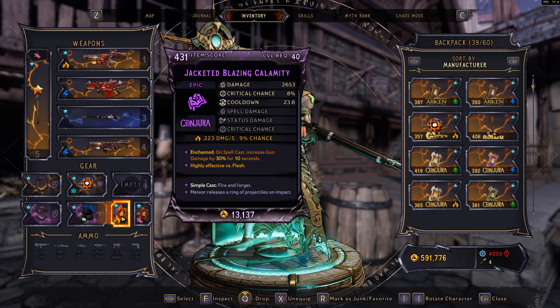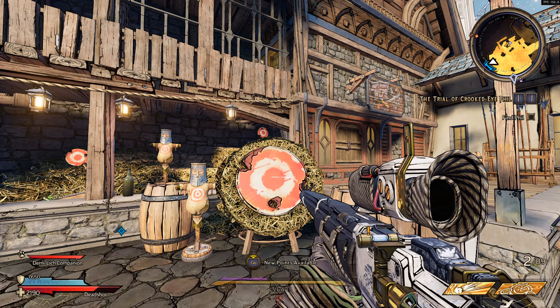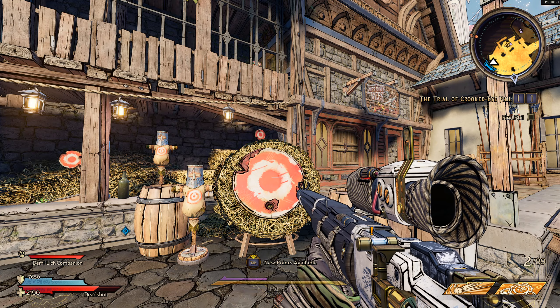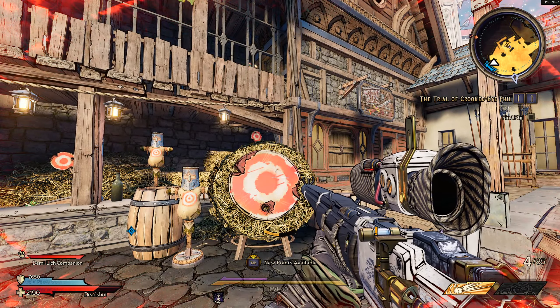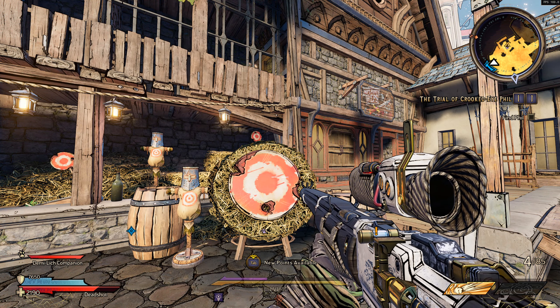Then we equip our high-damaging spell in the main slot and the Buffmeister in the secondary slot, activate the Buffmeister again, and you can see the massive damage increase. Now it's doing over 4000 damage on top of the base weapon damage.